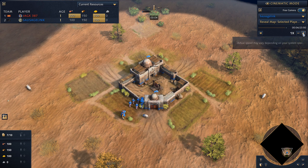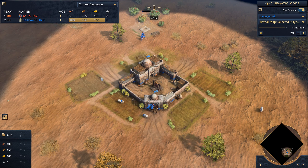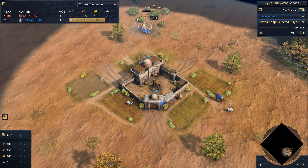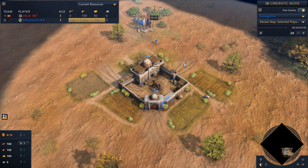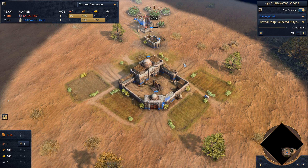Once again, welcome back everybody. We've got more Age of Empires. It's me once again as the Abbasid, but this time I'm up against an opponent who's playing as the Chinese. Jagax387 is my opponent, and they chose the Chinese for this map, Lipany.